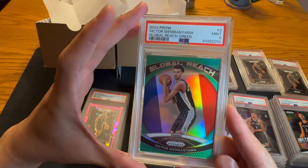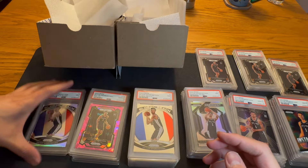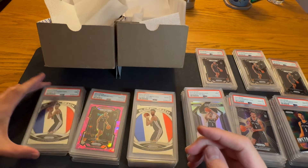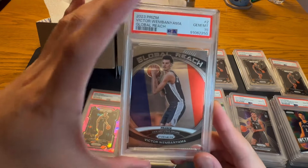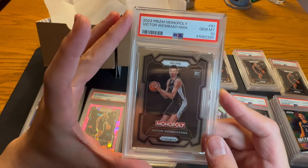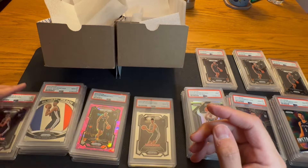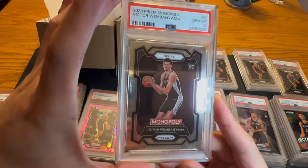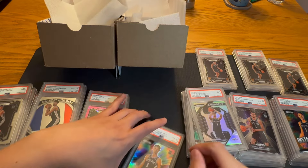Global Reach Green PSA 9. Silver PSA 9. Global Reach base PSA 9. Gem Mint. Second Gem Mint. Monopoly base. Monopoly base. Monopoly base 9. Another Gem Monopoly. Our third Gem. Another 9. And we'll end it with the Instant Impact Green.